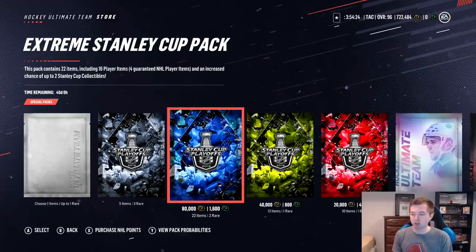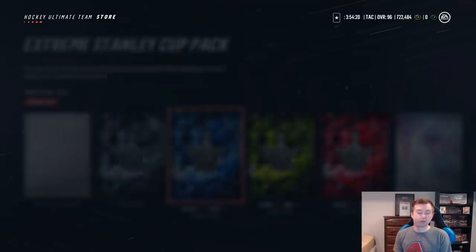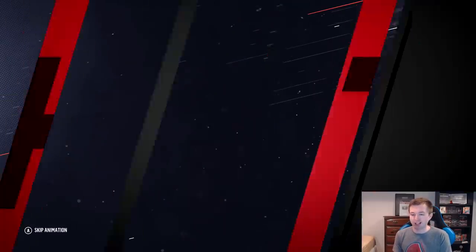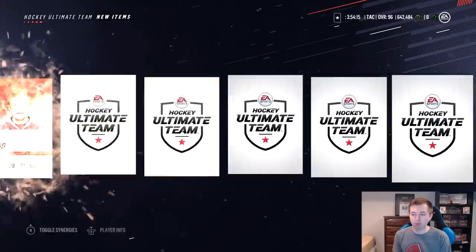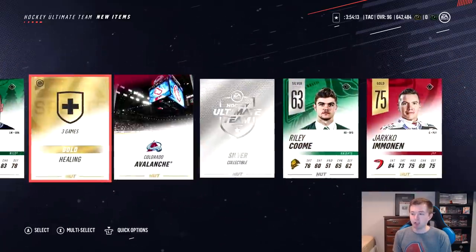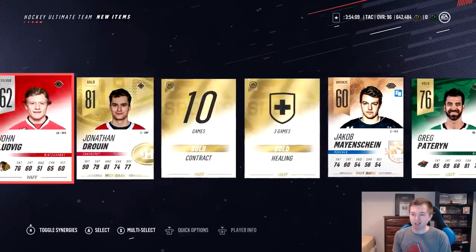The ADKs are definitely like your best bang for your buck. I'm thinking I'll just stick there. The 40K pack might have already run dry there after the first two. We'll blow this one up, hope for the best. We get a collectible — only one though. For like half a second I thought that might have actually been a Stanley Cup card. Jonathan Duran, not much else.